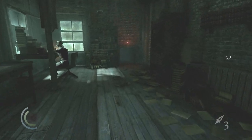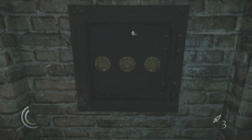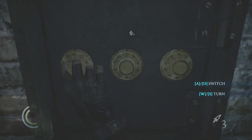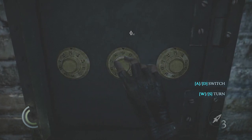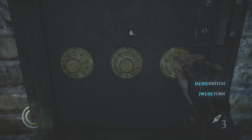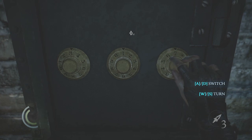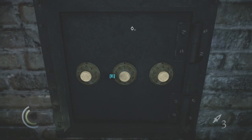You don't need a third number because you can just keep turning the third wheel until you hit the right combination. So the first one was three, the second one was one, and the third one — come on — four. So there you have it.